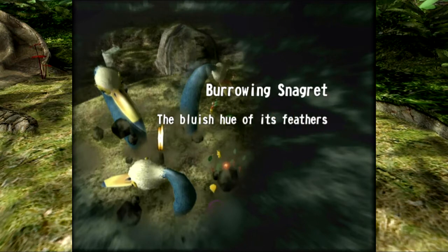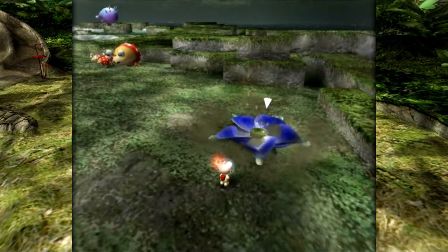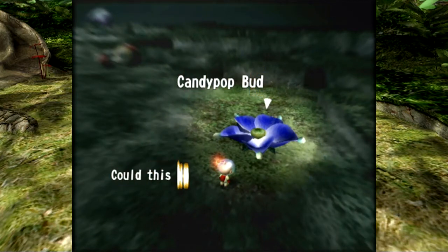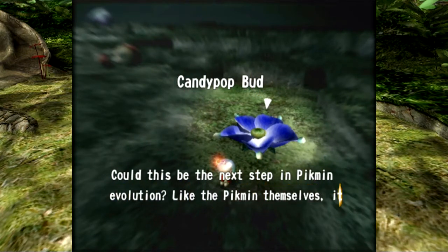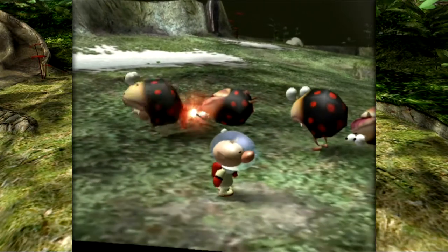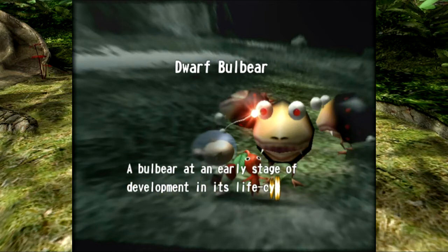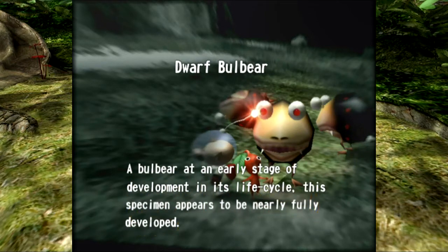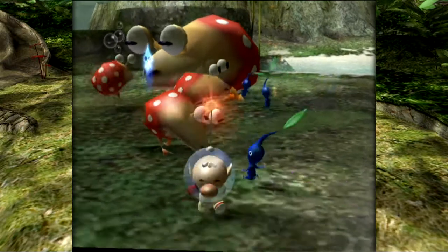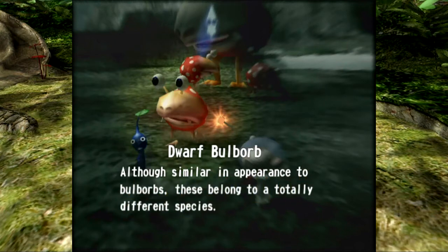You can see how the Snaggrits can be quite troublesome — the Burrowing Snaggrit. The bluish hue of its feathers distinguishes it from the Burrowing Snarrow, which of course we haven't met yet. There's the Candy Pop Bud — I don't really find them too helpful, but could this be the next step in Pikmin evolution? A Dwarf Bulbear — a bulbear at an early stage of development. Dwarf Bulborb: although similar in appearance to Bulborbs, these belong to a totally different species — that totally blew my mind.